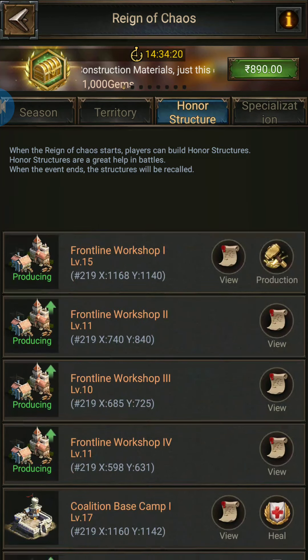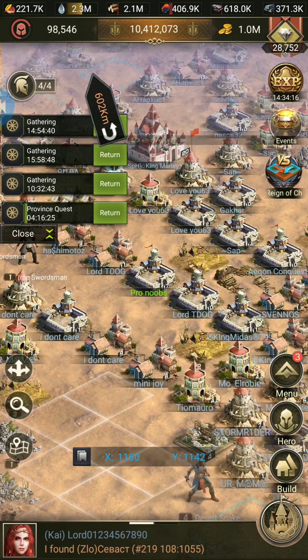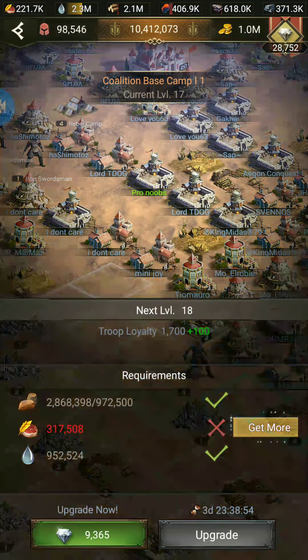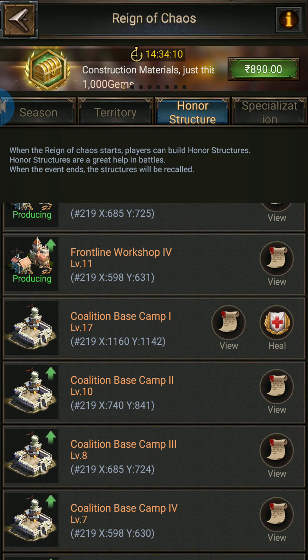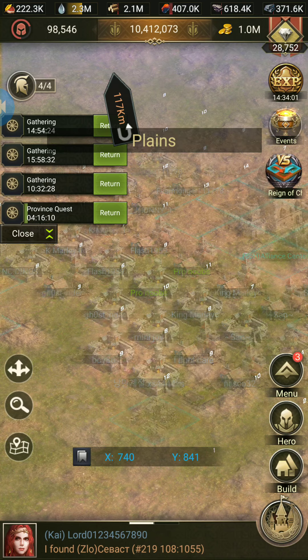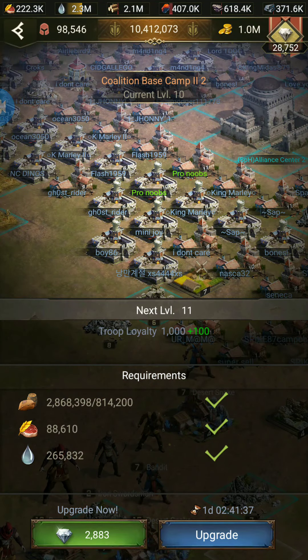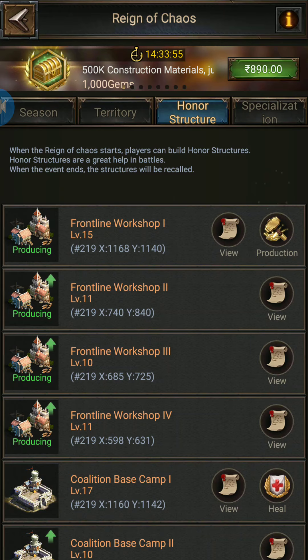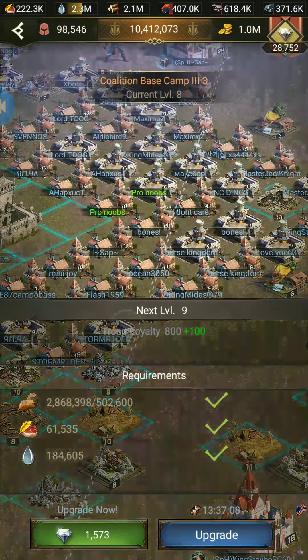The first thing I recommend: you should try upgrading your coalition base camp as soon as possible. If you check out now, it needs 972k. You might ask me why I am upgrading like this and not keeping all coalition base camp levels equal. When you click here and check out, you will see it needs 814k for just level 11 and 900k for level 17 when you check the third coalition base camp.